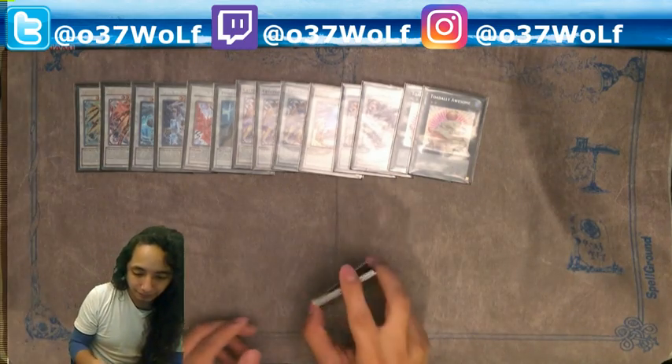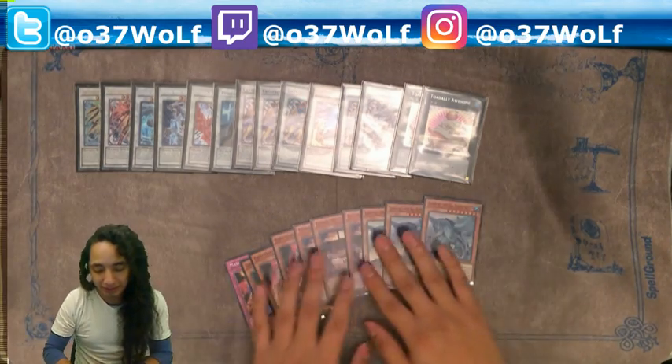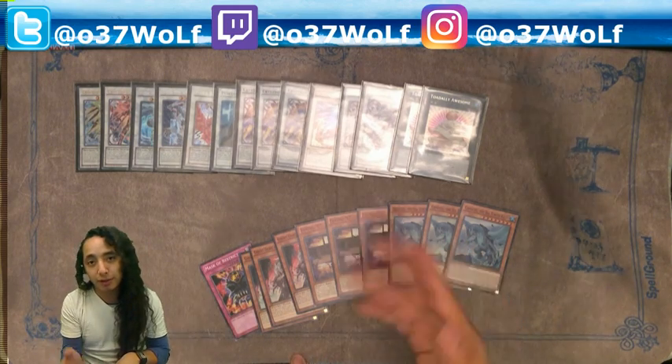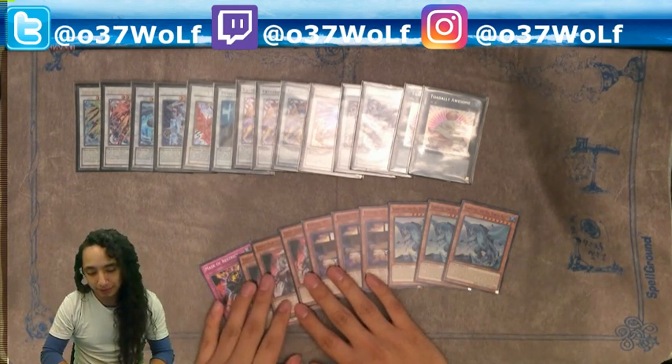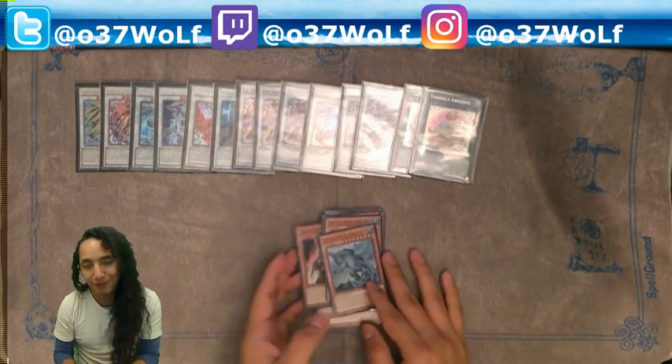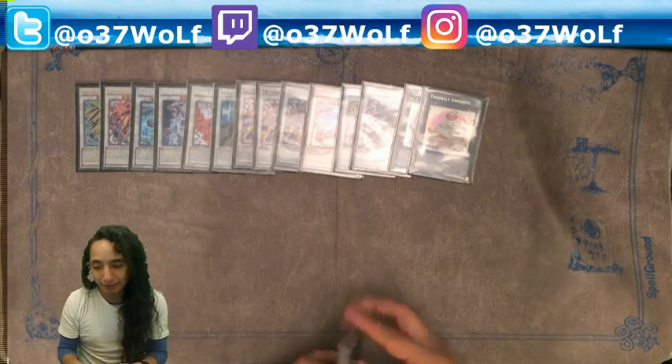And then the extra deck — yeah. Side deck: I was playing three Mask and three of the water True King, for going second. I did not want to play traps for going second. But yeah, that was a last-minute thing — I was trying to make something out of it.